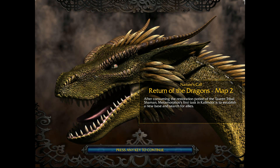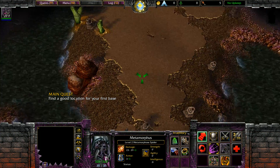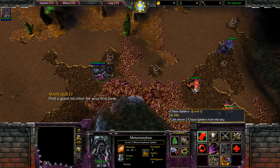After consuming the restoration potion of the Torrin Tribal Shaman, Metamorphosis's first task in Kalimdor is to establish a new base and search for allies. Okay, here we go, straight into it. Find a good location for your first base. Can we use our dragon form now? Let's get some spiders.